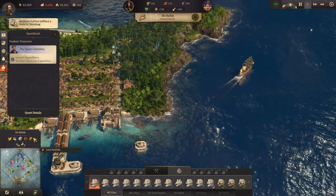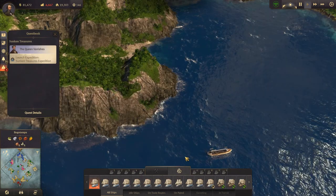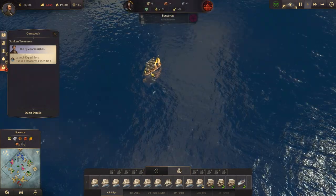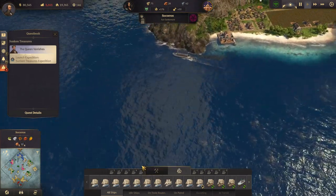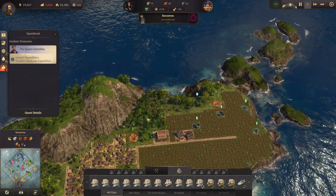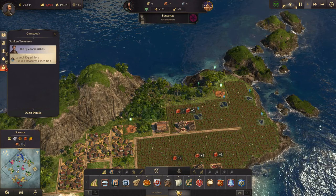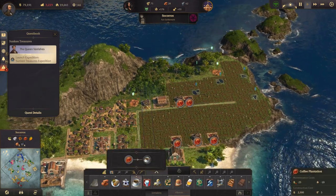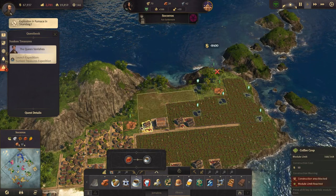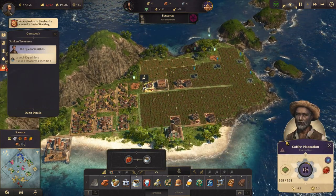So we need more. There's corn fertility there but that's for Tautilius. You are bringing over fifteen coffee beans - not enough, need more coffee beans. Can I fit one in here? Let's try it. Coffee plantation - there. A fire broke out. That's one more coffee plantation in one of your factories, that's good.